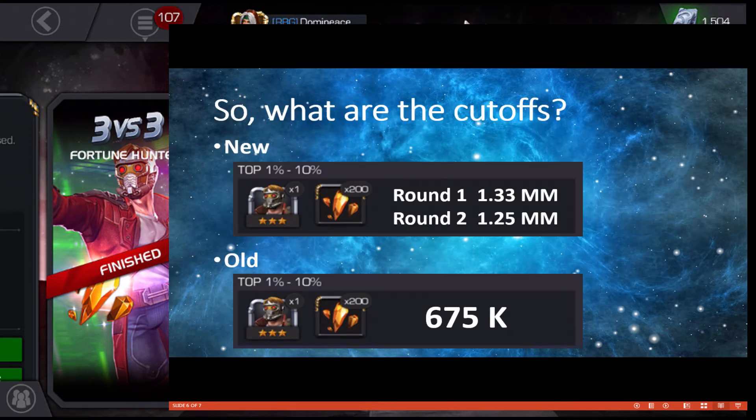So what does all this mean for cutoffs going forward? Here are my cutoff predictions for the three-star arena. First, when dealing with a new character — first time available in the three-star arena — the screen shows Star-Lord as an example, but insert any new champion here. We've got Carnage and Punisher 2099 coming up.